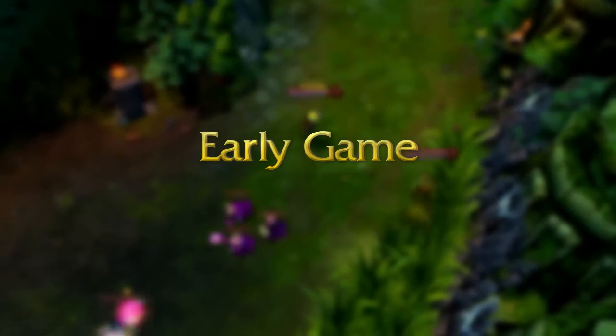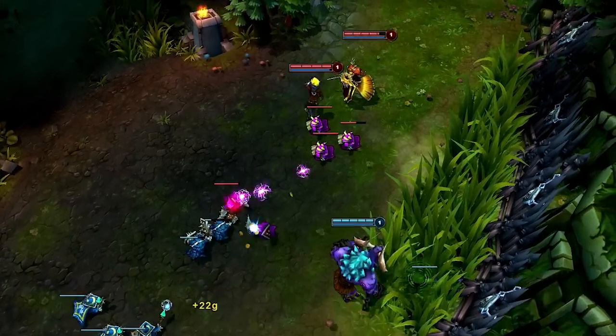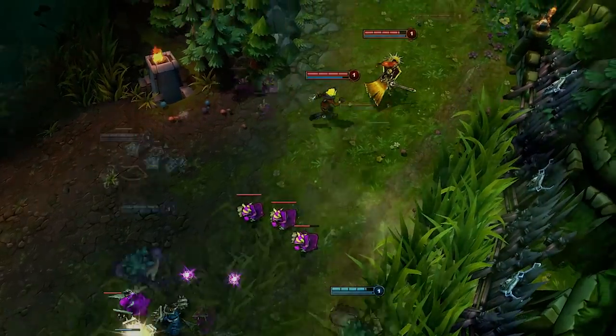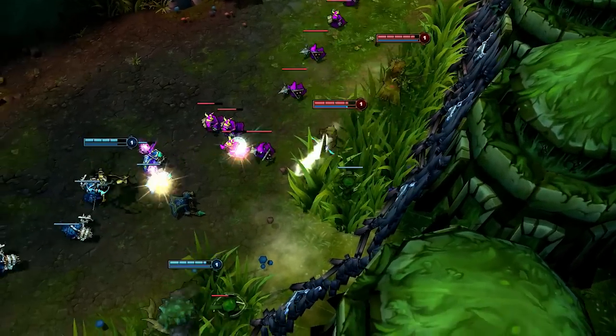In early laning, use Mystic Shot to keep opponents from sneaking up on you in the brush. I watch Alistar head into our brush and tag him with Mystic Shot to force him away. Leona awards the other brush and again I poke Alistar to keep him from starting any fights.